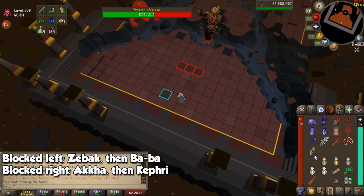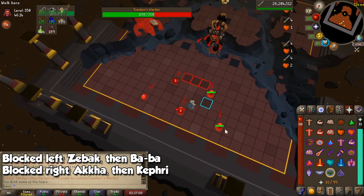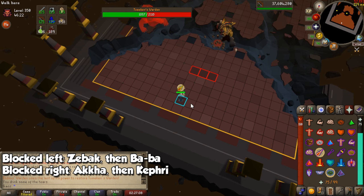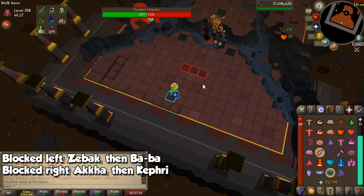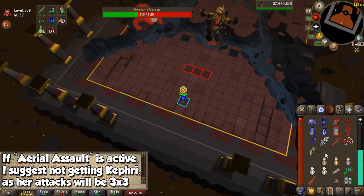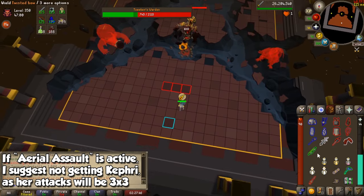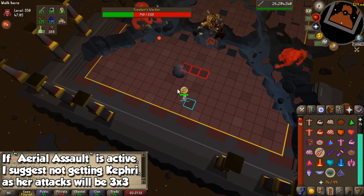At both 60 and 40% HP, spirits of the previous bosses will come to aid the Warden in battle — this is why choosing which Warden to block during the first phase is important. If you blocked the Warden to the left, Zebak and Baba come back as spirits to attack you as well. If you blocked the Warden on the right, Akkha and Kephri will show up instead. They will all deal their usual attacks, so choose whichever you feel more comfortable with. In my honest opinion, it is a lot easier to deal with the first group, because if you have Aerial Assault active for Kephri, her fireball attack will do a 3x3 area of effect damage and it's slightly more difficult to deal with, especially during the last portion of the fight.